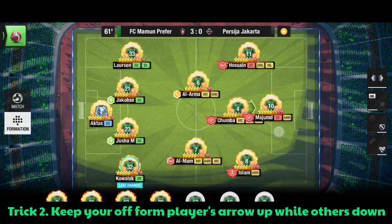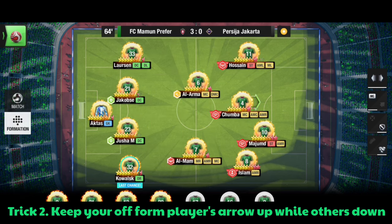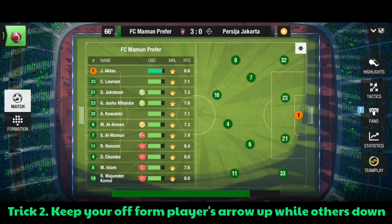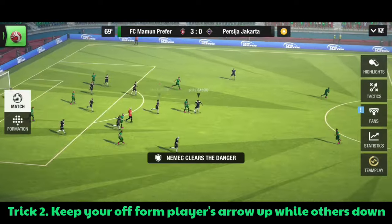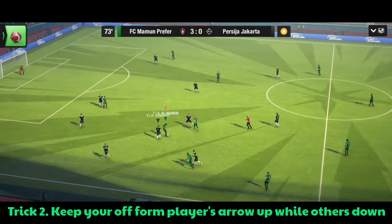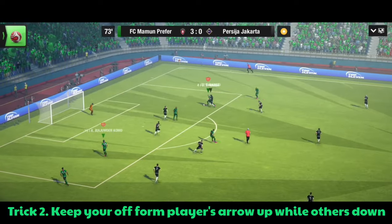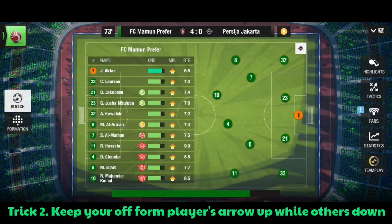Trick number two: keep your off-form player's arrow up while others are down. When you play, your other players can be very good and in good touch, but if they are performing really well every match, the chance of your off-form player getting into action is less. So what you are going to do is keep your in-form players a bit down for that match so that they give a bit of opportunity to the player you want in action. Keep Choomba aggressive and other players a bit down so they do not go forward much. This way Choomba will go up more, and as you can see, Choomba got into action and scored a goal.